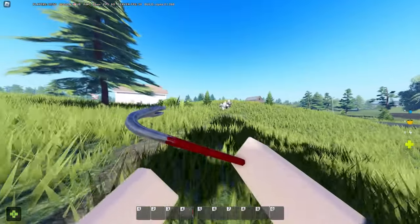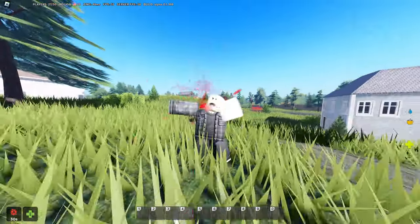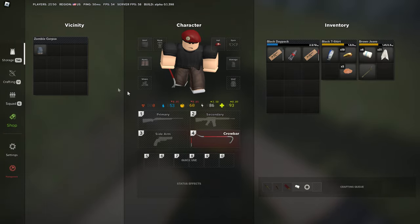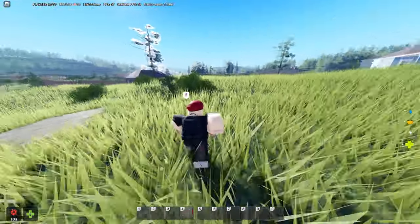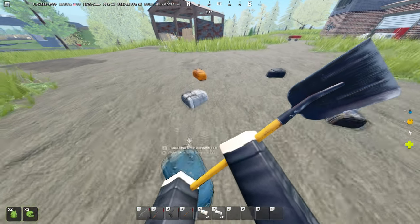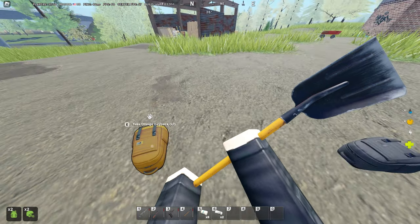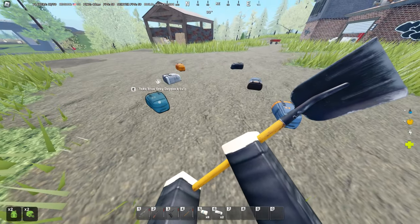Next is the daypack. The daypack can be found all over the map — washing machines, shelves, houses, lockers, anywhere — usually just civilian locations. It has 12 inventory slots and a maximum carrying capacity of 12 kilograms, just like the satchel. It has many different colorways that you can find, and you can scrap these to get some cloth back. The daypack is ideal for early game.